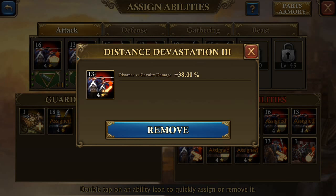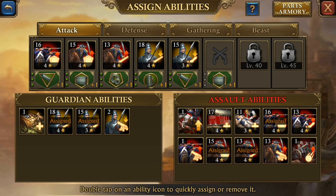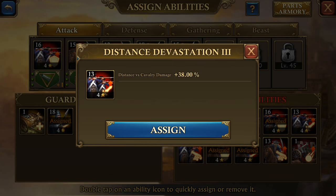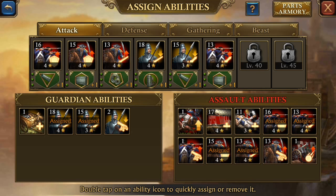The other one is distance versus cavalry damage — you've got to have that one on there. These four red cards, in my opinion, are crucial. They need to be on there at all times — whether it's attack or defense. But today we are talking about attack for PvP.